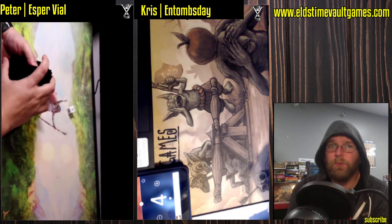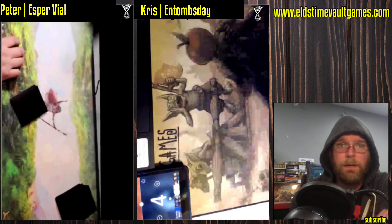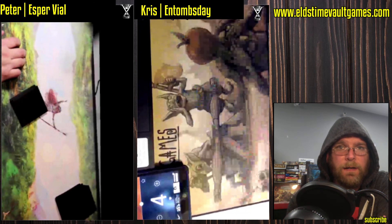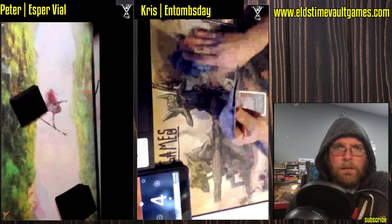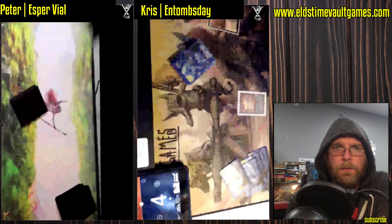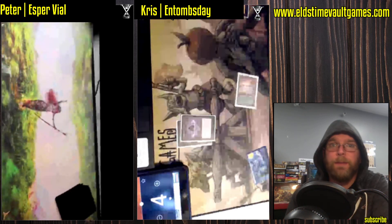Esper Vial does have the tools to fight against this. We'll see what other hatebears and problem cards it might have for Chris to play around. Here we go with game number three — Entombsday is going to be on the play. Last time he had the play was a turn-one win. Underground Sea being fetched up. He flashes an Entomb and plays it with double Lotus Petal first.